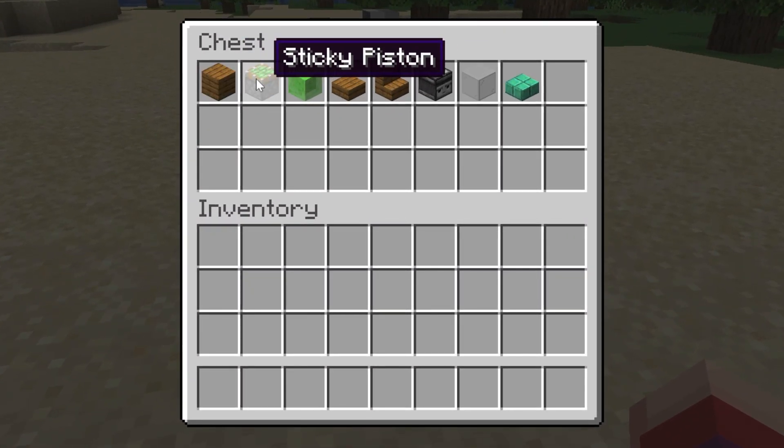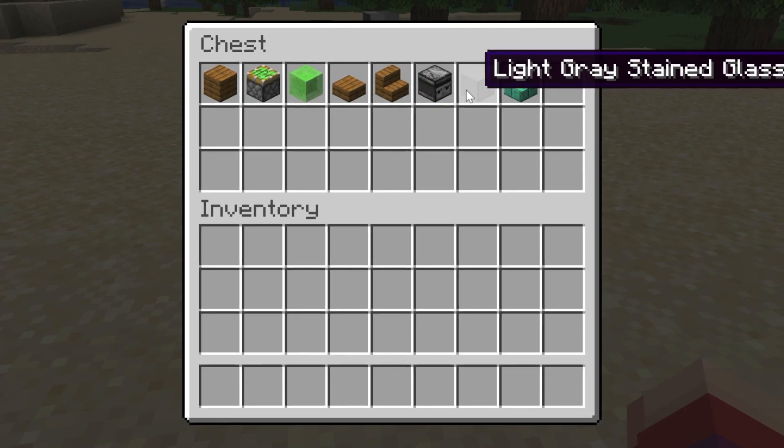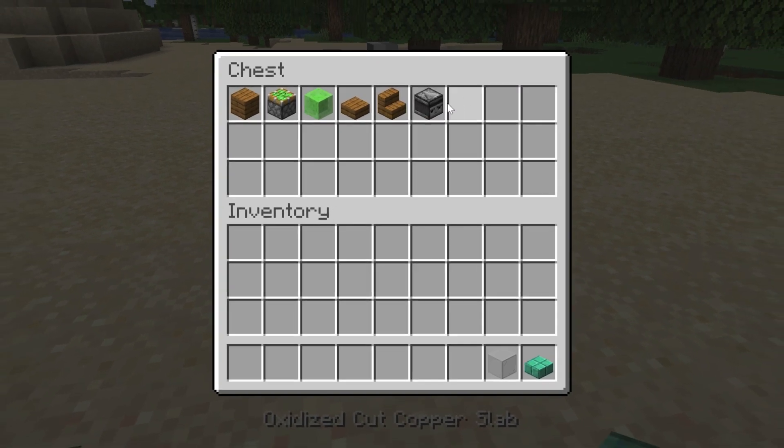For this creation I'll need to take some spruce planks, a sticky piston, a slime block, a spruce slab, a spruce stair, an observer, any glass, and one more slab of any type. Let's take it to my inventory.